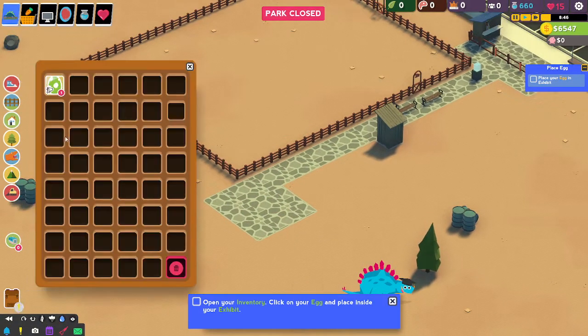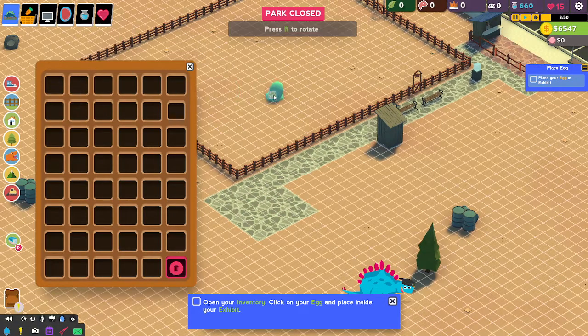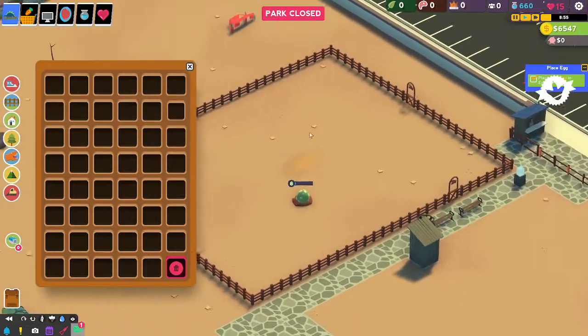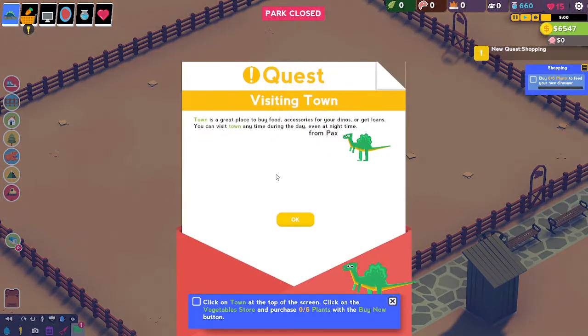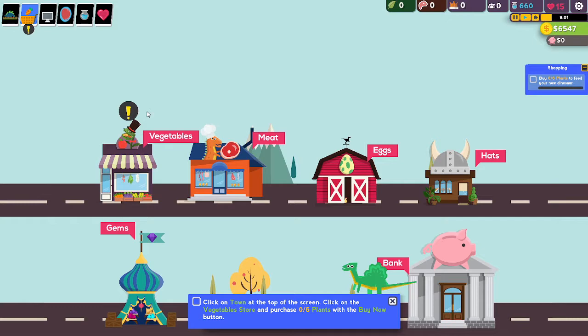I'll get that money back. So this is our inventory - we placed it in and we're going to let it grow. Town is a great place to buy food - awesome. Accessories for your dinosaurs, get loans. So let's do this. Is this like the monthly? Zero dinosaurs - I need to figure out what my dinosaur needs, really. Buy six plants.